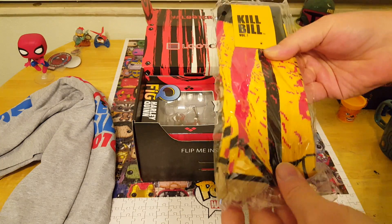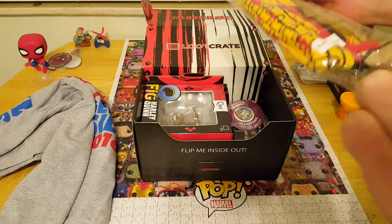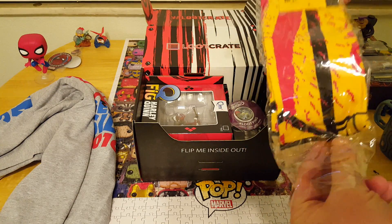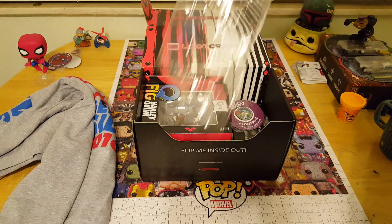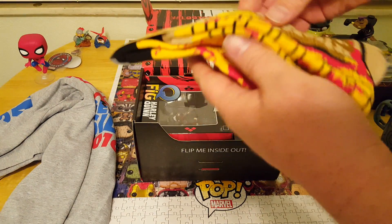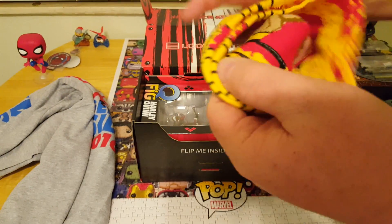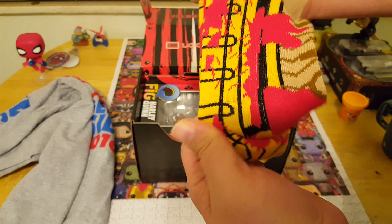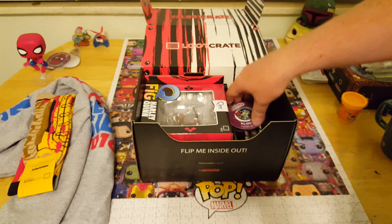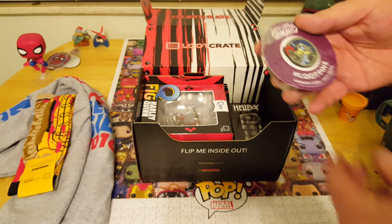Next item in here — I saw the Kill Bill socks. That's the movie with Uma Thurman, from I think the 90s, maybe a little bit later. Just socks from Kill Bill — a crazy samurai sword-wielding lady. It looks like it's got blood spatter and it's just kind of a pair of socks. I'm not going to lie, it wasn't my favorite — I wasn't super into it.